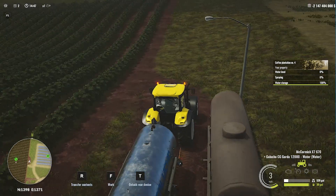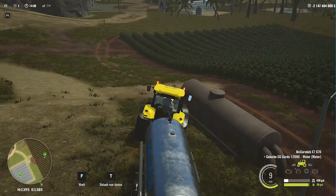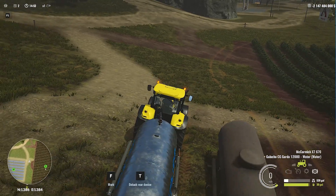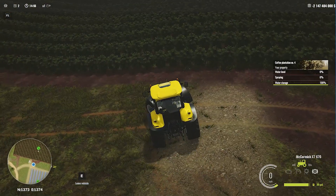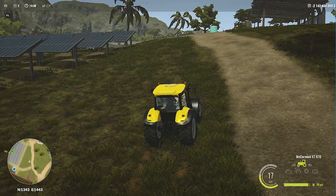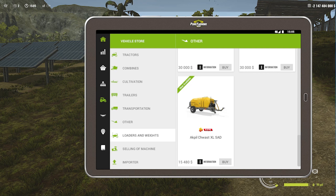Transfer contents — the water storage is 100% full, but the water level is still 0%. I'm going to park this water tank here and check if any difference has been made. Water level is still 0%, so I'll check that later. First, we definitely need to purchase a sprayer, which might be in the 'Others' category.